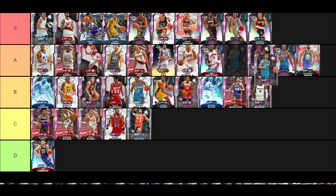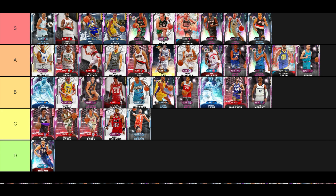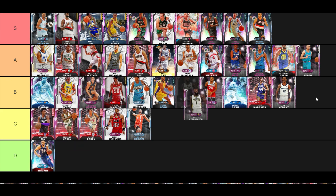Pink Diamond Tyler Herro — I really like this card and he plays really good defense. His release and shooting though — he's such a streaky shooter, almost like in real life. We've seen great games and then we've seen him struggle, and that's kind of how I feel with his release. That's why I'm putting him in this tier.